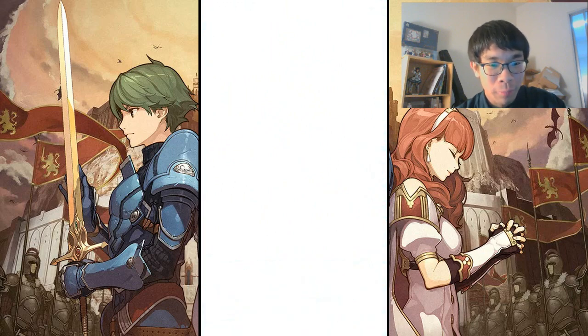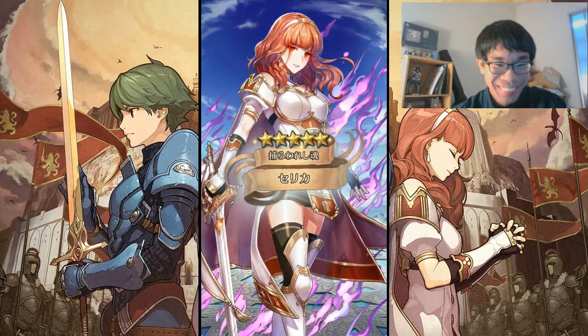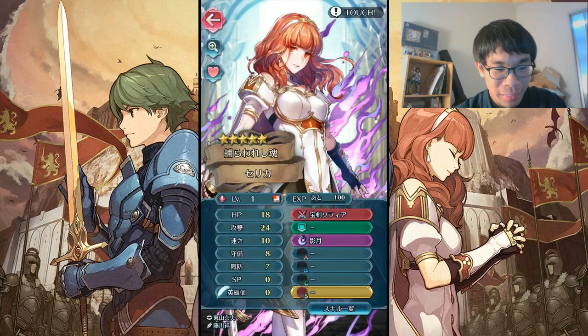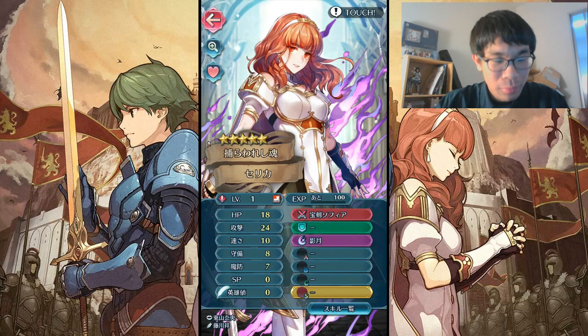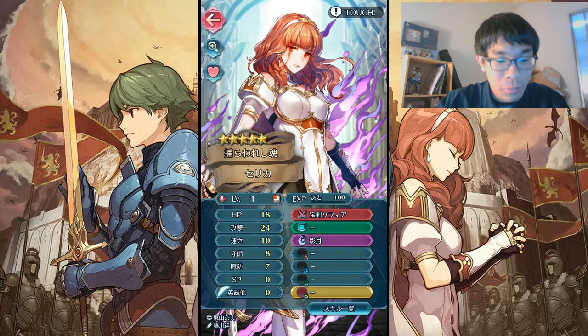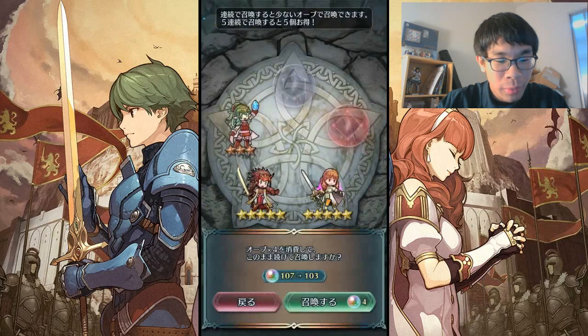I say that, but all my friends have been pulling Celicas. Speaking of — there you go, we got Celica! Wonderful, I am really happy about that. Looks like she might be minus attack though. Let's take a look — yeah, she's minus attack. She got plus three defense, so that's five defense. It looks like either plus res or plus HP minus attack... we are at eight attack, which is minus attack. Plus speed! Okay, minus attack plus speed. Not too bad — that puts her at 38 speed. Not the worst. I'll take that.